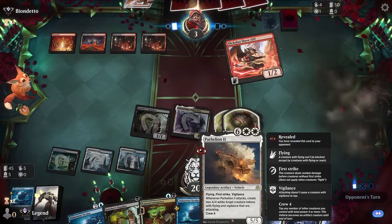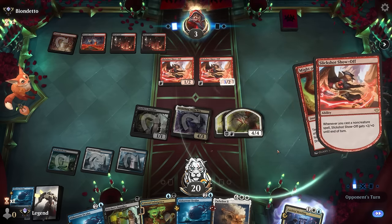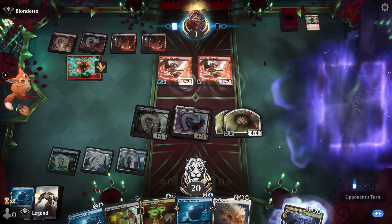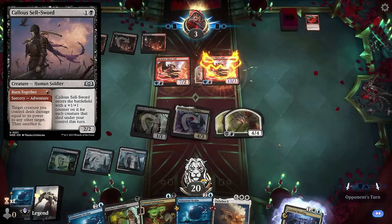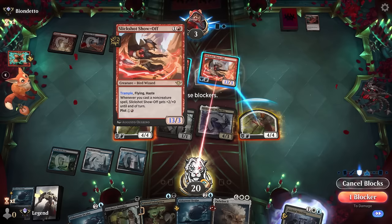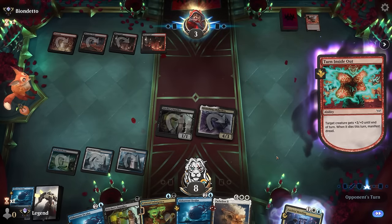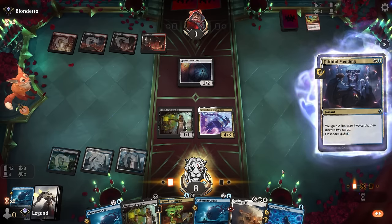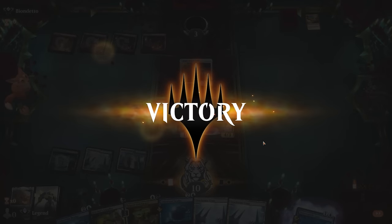We can use Indulgence or Mending to discard Parhelion and bring it back a second time. Opponent starts with Might of the Meek for trample. Turn Inside Out as well. They can trample for nine but using Sellsword doesn't work since their creature's dead — we obviously block. We're at eight but their creatures are dead. We go for Mending, discard Parhelion, and that'll do it. We get to rank up as well.